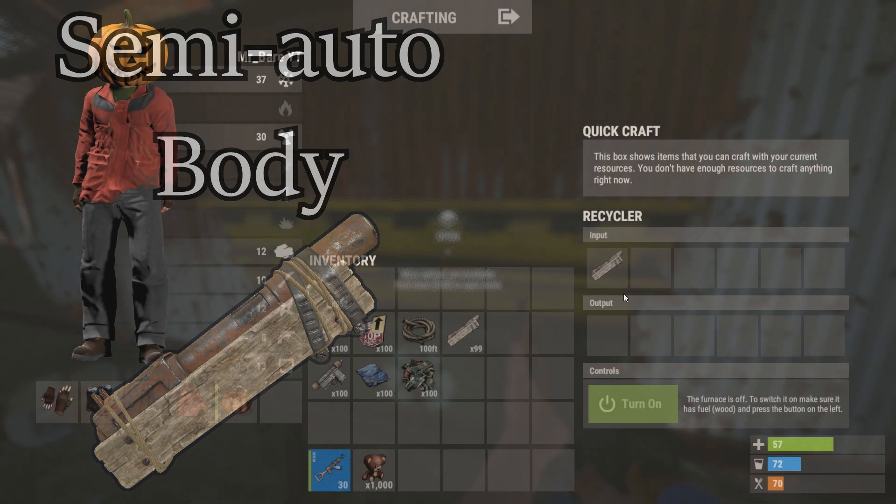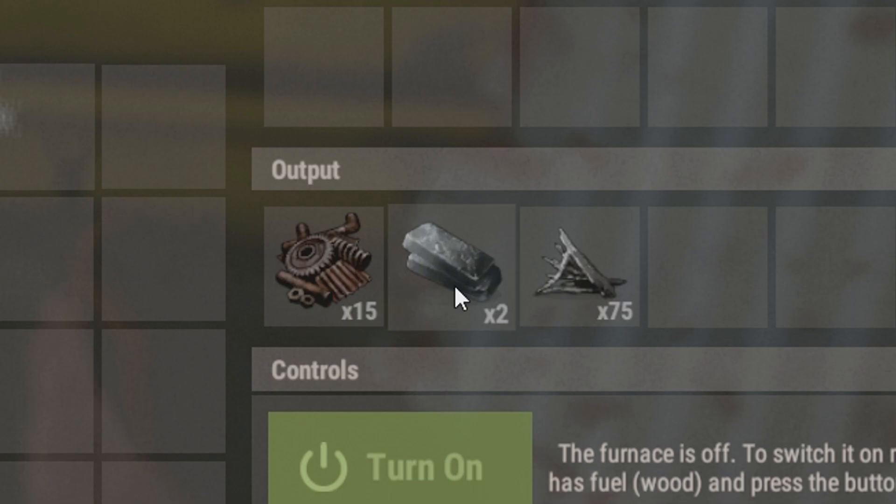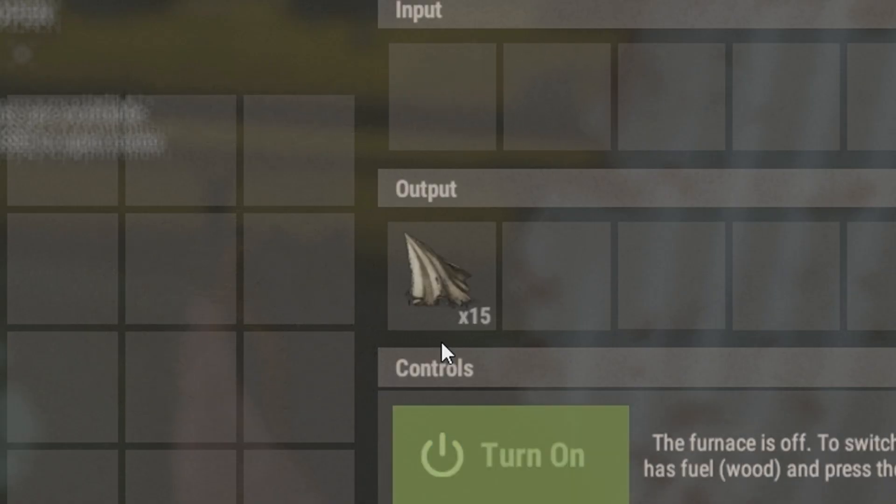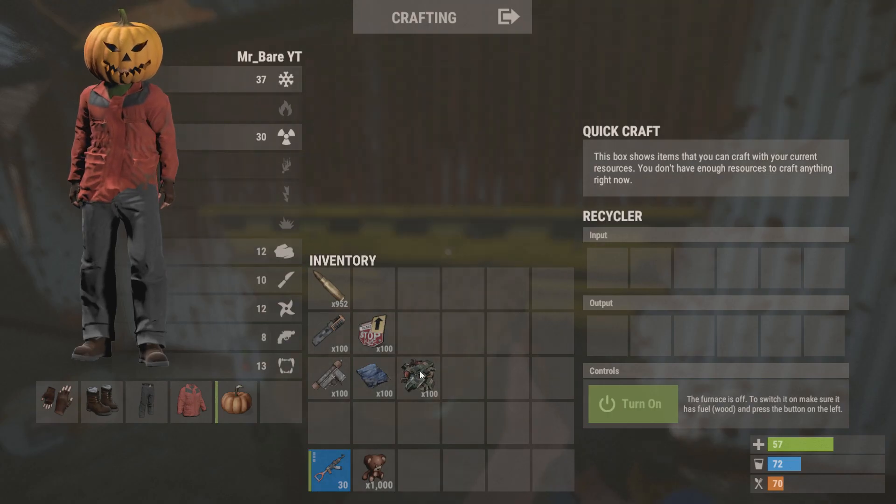Next up, we have the semi-auto body. From this, you'll get fifteen scrap metal, two high quality metal, and seventy-five metal fragments. Next up, we have rope. From this, you'll get fifteen cloth and fifteen cloth only. No scrap metal, unfortunately.